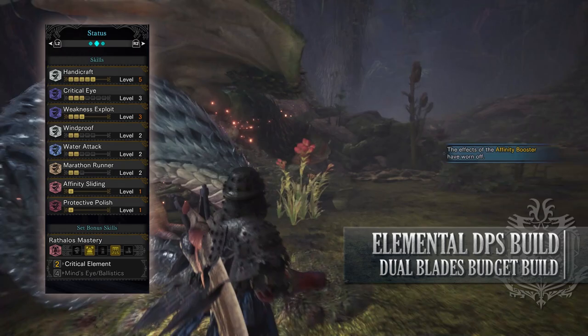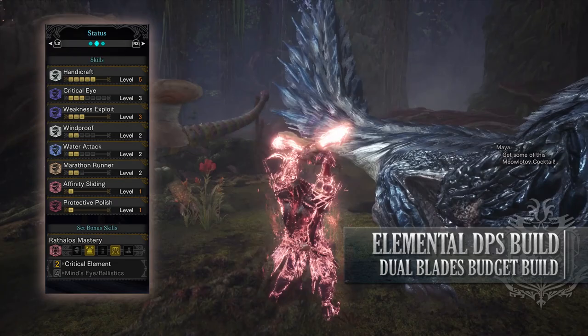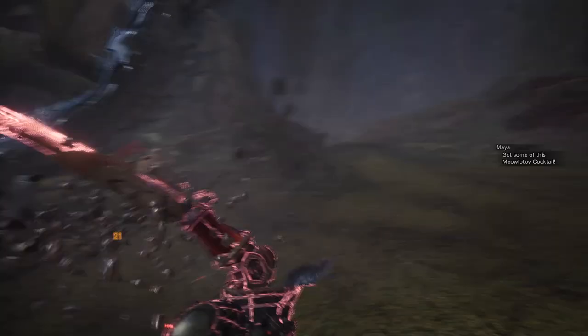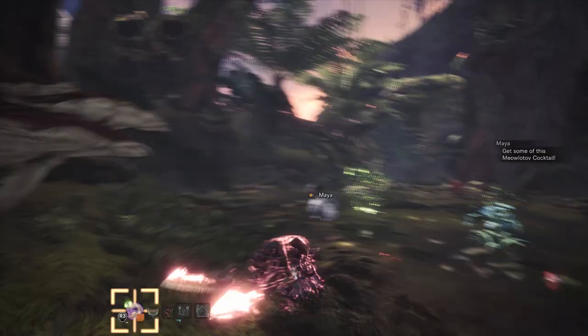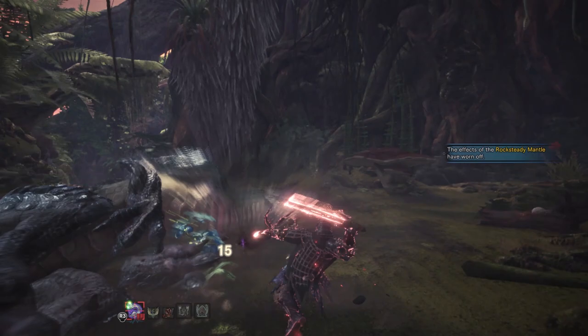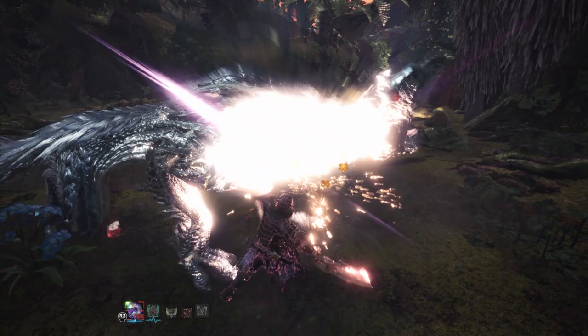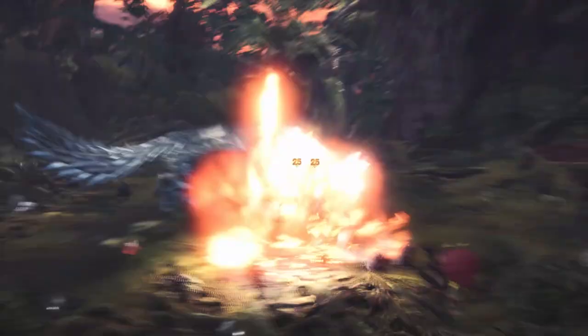You'll also have the set bonus Rathalos Mastery Critical Element, increasing the elemental damage portion of our attacks, which is vital for most elemental builds. It is a straightforward DPS focused build that utilises elements. You can swap out the Jyura Hatchets for whatever other weapon you want that has an element, but don't forget to swap out the Stream Jewels to match whatever element you are using. This also means it's not really much of a universal build — it will only really work against monsters who are fairly weak to water, so you need to consider swapping out the Jyura Hatchets for another set of blades utilising a different element if needed.